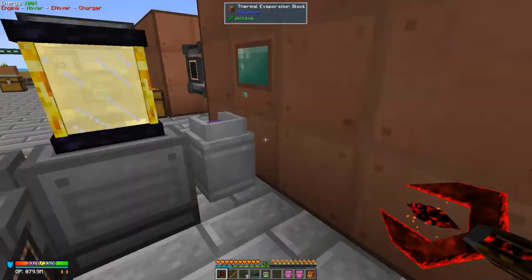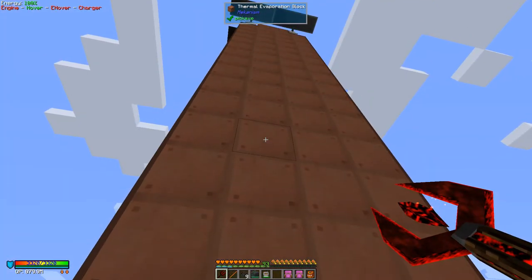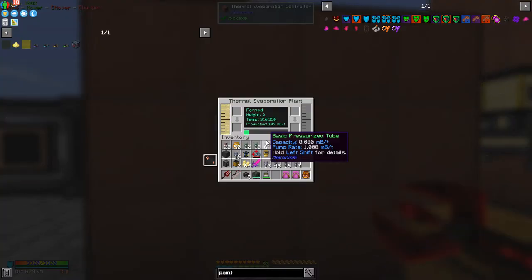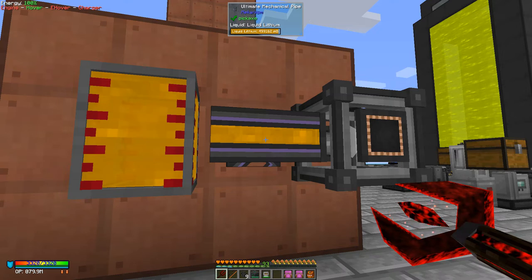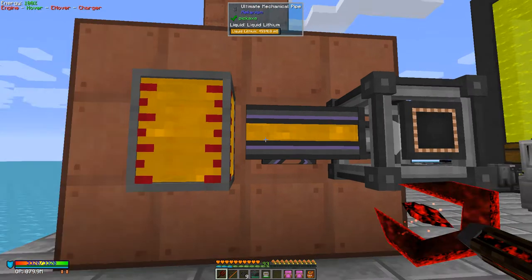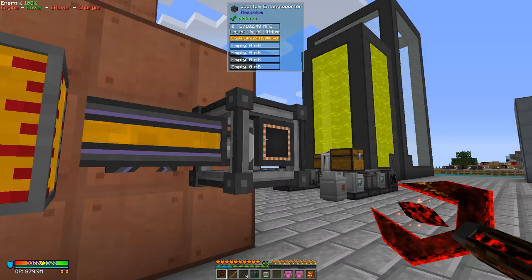The thermal evaporation towers take almost as much water as I can provide and produce 330 millibuckets per tick of brine. This will drop at night time though. Here I've got the minimum and maximum sizes — this one is taking brine and exporting into an advanced fluid tank. Interestingly, this little pipe here holds almost half a million millibuckets of liquid.